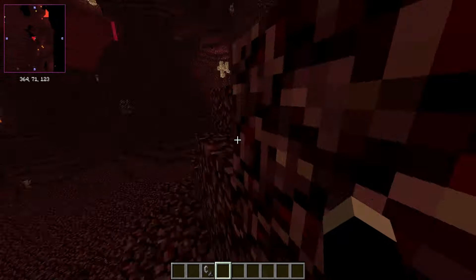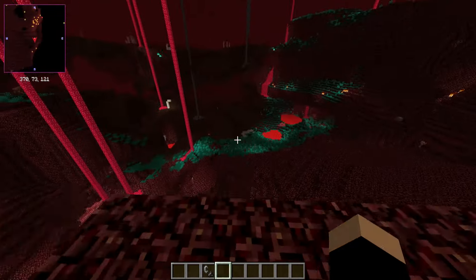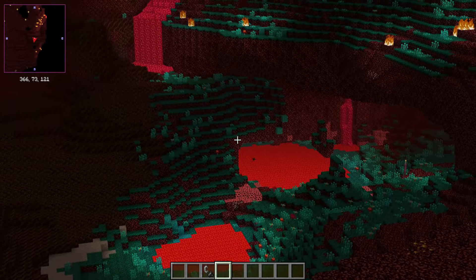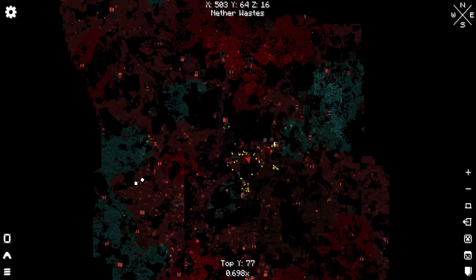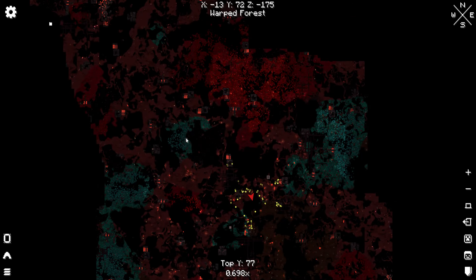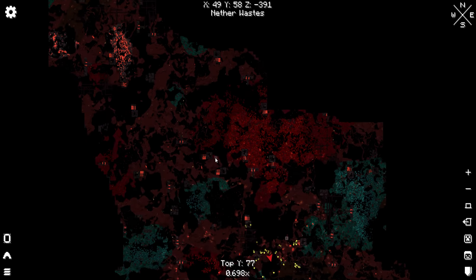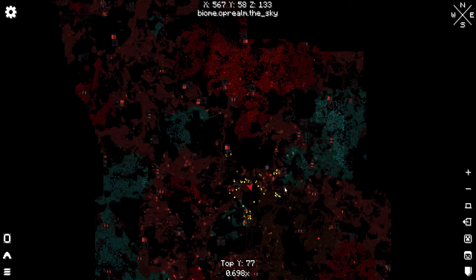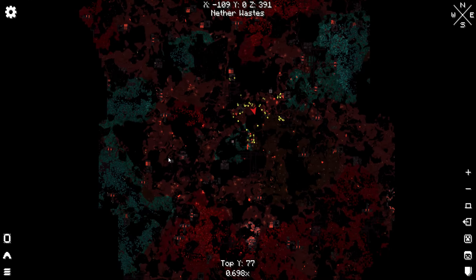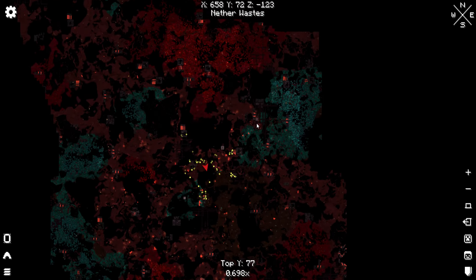Pretty much how the nether world generation works: we have a whole screen of netherwastes, and throughout that we have dots of pretty much every other biome. Warped forests tend to be surrounded by the warped forest edge biome, as you can see on the map. There's a dot of crimson forest, a dot of warped forest, and up here we actually have a dot of basalt delta — that's a little bit of a rarer biome.